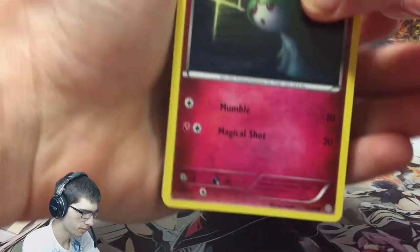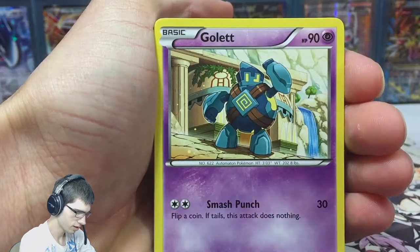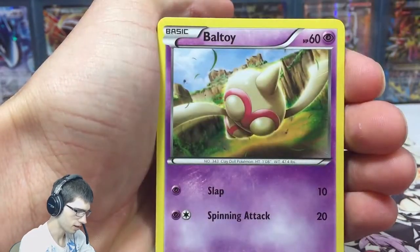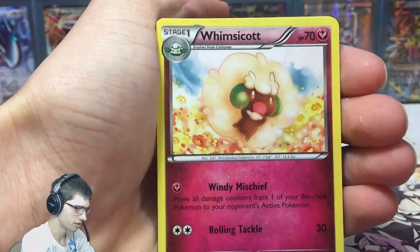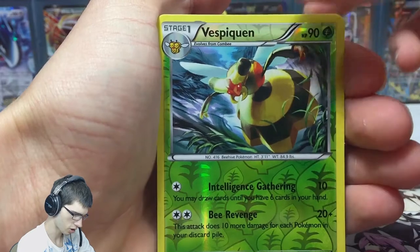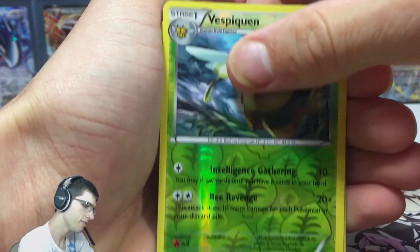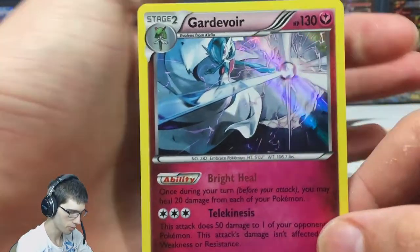Let's hope we can get some Full Art goodness in this opening today. So we got a Ralts, a Golett, a Malamar, a Beltoi, a Porygon, a Metain, an Energy Recycler, a Whimsicott, a Vespiquen — that one's just a reverse uncommon. And to start off this blister we have a Gardevoir holo! Okay, cool, not bad.